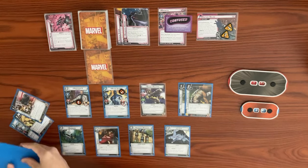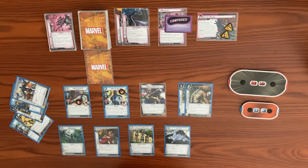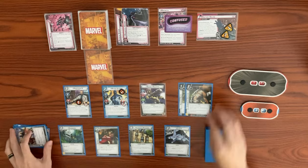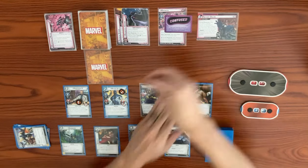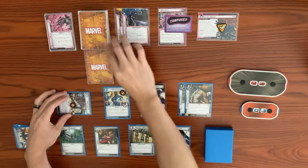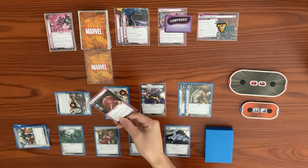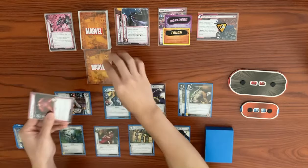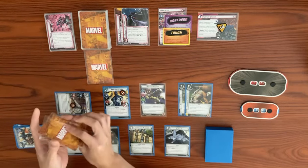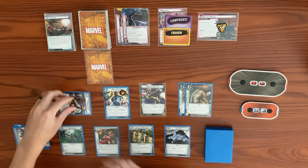It's Magneto's turn — he adds one to the main scheme, bringing it to three. He attacks us; Professor X blocks. With a base of four plus a boost card that gives Magneto a tough status card and another face-down boost, it's going to be six damage total, knocking out Professor X. Then Magneto gets a magnetic counter after attacking.